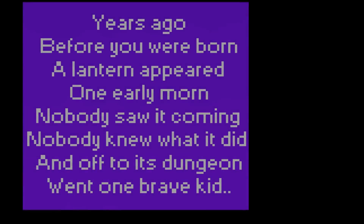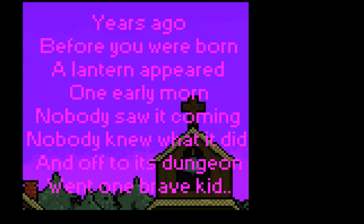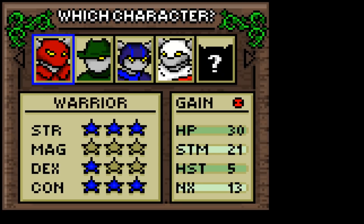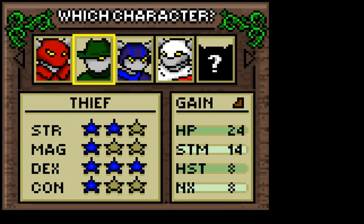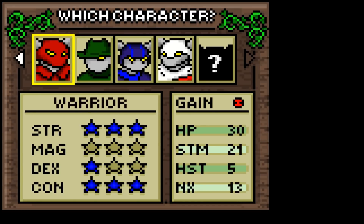Let's start a new game. Years ago, before you were born, a lantern appeared. One early morn, nobody saw it coming. Nobody knew what it did, and off to its dungeon went one brave kid - who looks like a rabbit. All of my cats are coming in the room for some reason; they heard me say rabbit. Which character are we going to be? I played a thief. Options are thief, warrior, wizard, or cleric. I'm going to do a warrior. I played the thief because of the daily special with two yellow potions, but I didn't use them anyway.